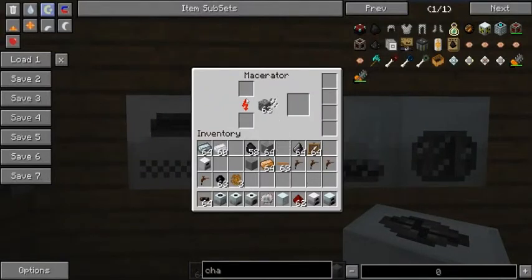Macerator — just one quick example. Go ahead and stuff a piece of cobblestone in there, and this will actually macerate into sand. So yeah, you can actually get sand, glass, whatever from cobblestone, which is really nice. Or you can get flint from gravel using the macerator. There's our sand — very good.